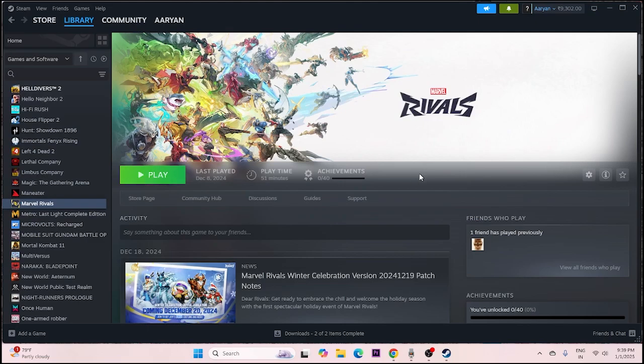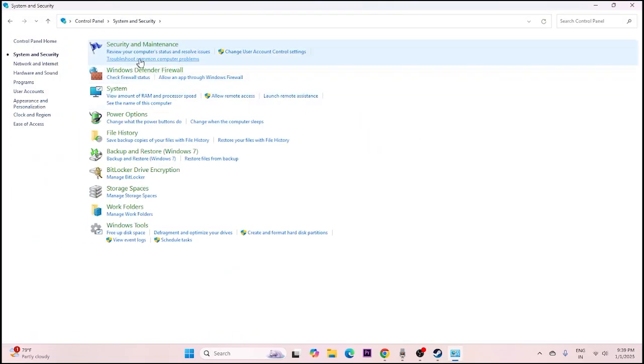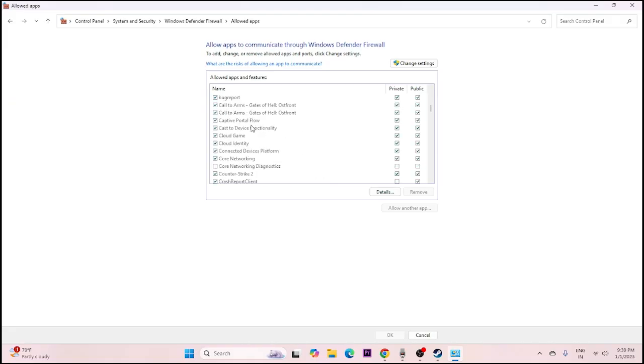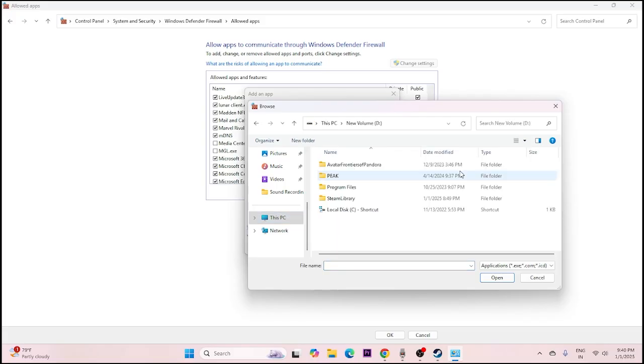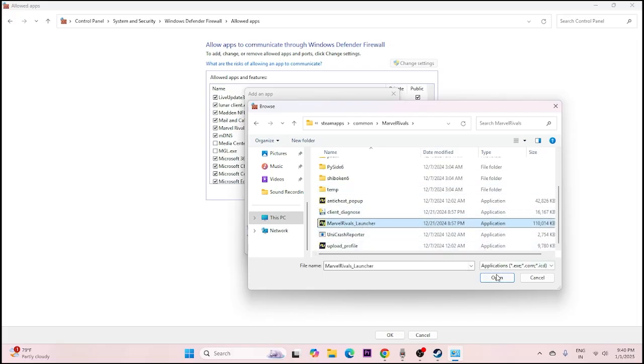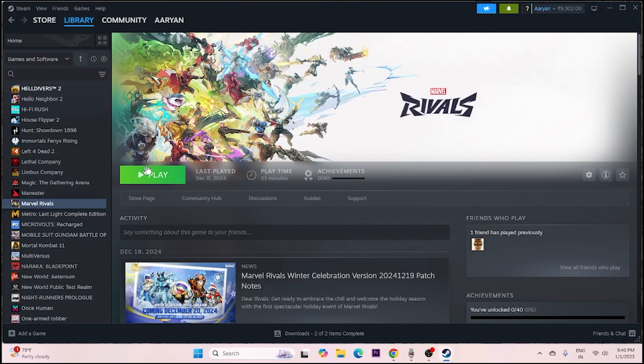Next, allow the game through Windows Security. Open Control Panel, go to System and Security > Windows Defender Firewall > Allow an app or feature through Windows Defender Firewall. Scroll down and find Marvel Rivals, and make sure both checkboxes are checked. If the game isn't listed, click Change Settings > Allow Another App > Browse, navigate to D: > Steam Library > steamapps > common > Marvel Rivals, select the launcher, click Open, and add it.